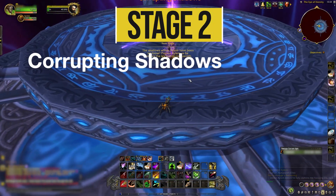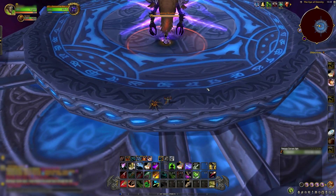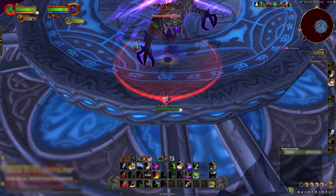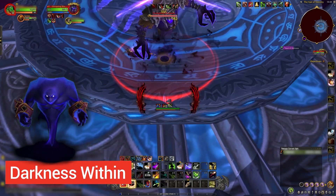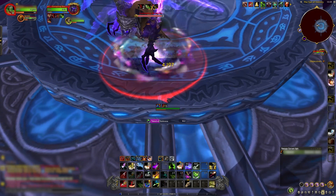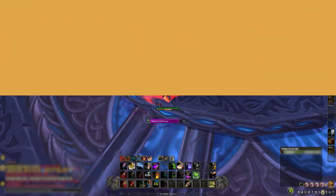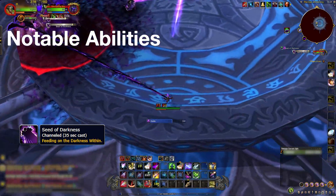This is a single phase encounter against a single target. There are not many mechanics to pay attention to, but you need to kill the boss fast before the entire arena is covered in void pools. Additionally, the boss will summon a few adds every so often that you need to kill, or they will heal the boss. Corrupting Shadows periodically drops a void pool on the ground that slowly grows — standing on this void energy deals heavy damage to you.